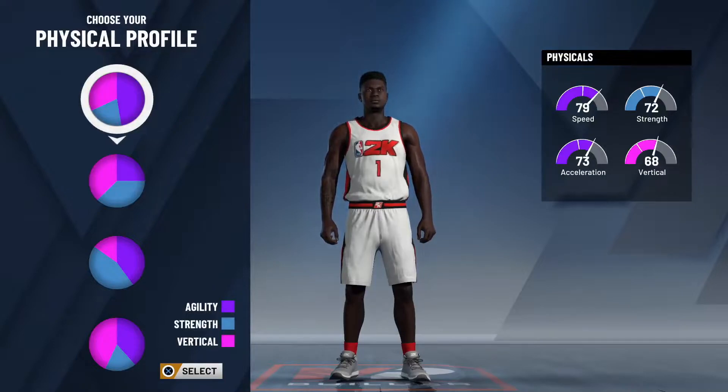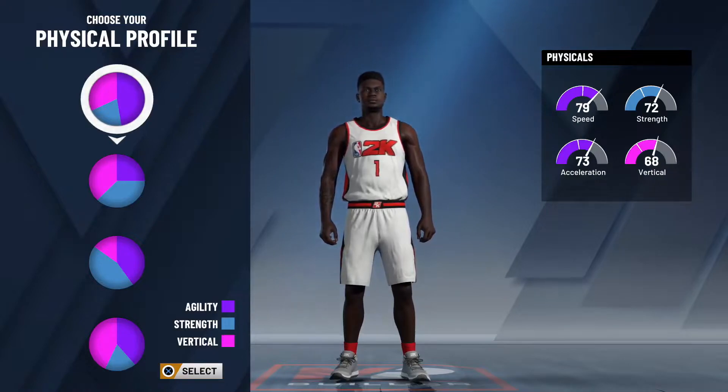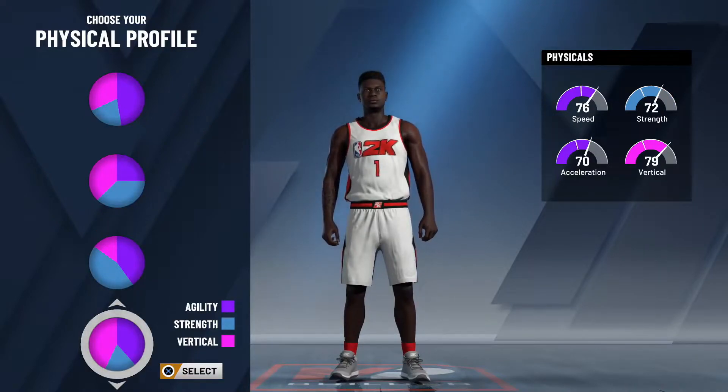The pie chart I'm going to use today is the finishing and defense pie chart — the blue and red — and I believe this is the best fit for Zion. It completely epitomizes everything that Zion does on the court, so we're going to go with this one. Now, for the physical, it's really up to you, but for the sake of this video, I'm going with the pie chart with the most vertical — that's the fourth one down.